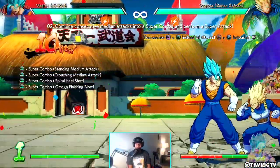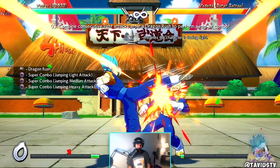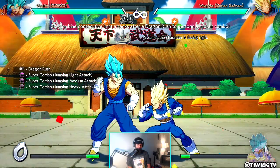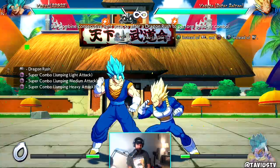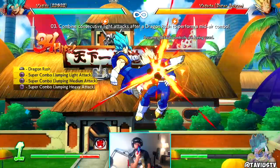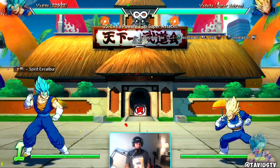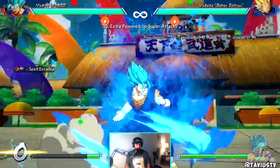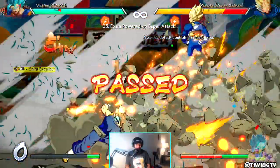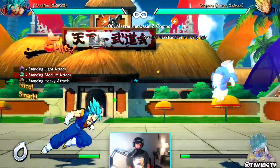I really wanted to do this for Zamasu because he's a sick character but he's so difficult to use. I have a really nice combo with Vegito that involves like four bars of meter. My buttons are switched — I'm on the controller right now, I usually play on my fight stick. Spirit Excalibur is one of the best looking level ones in the game, hands down.